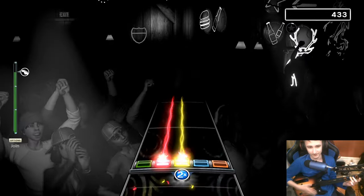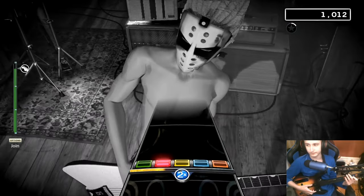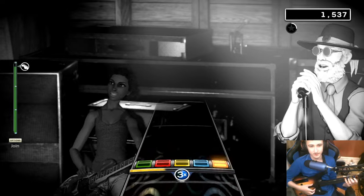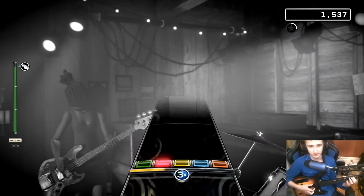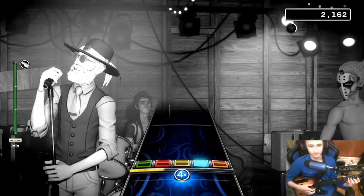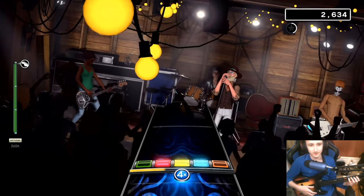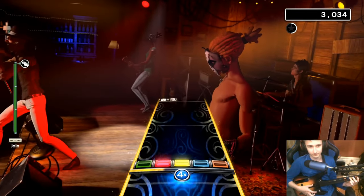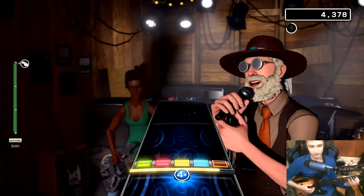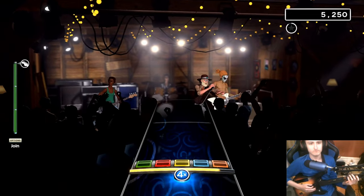There's no FC ring. All the notes and stuff are just way shinier. The fade-off is way earlier — way earlier in the note board. The score in the top right looks completely different.